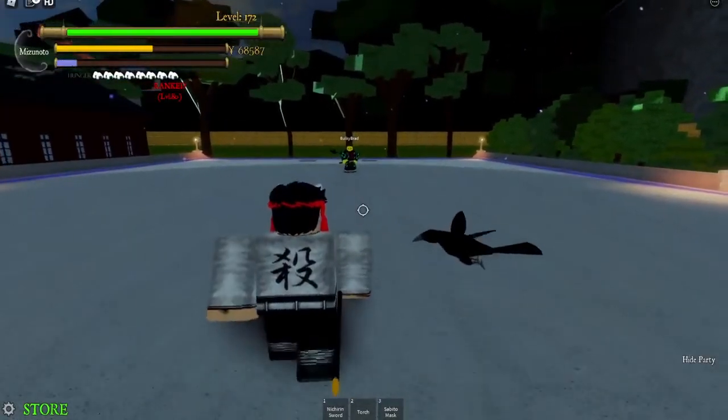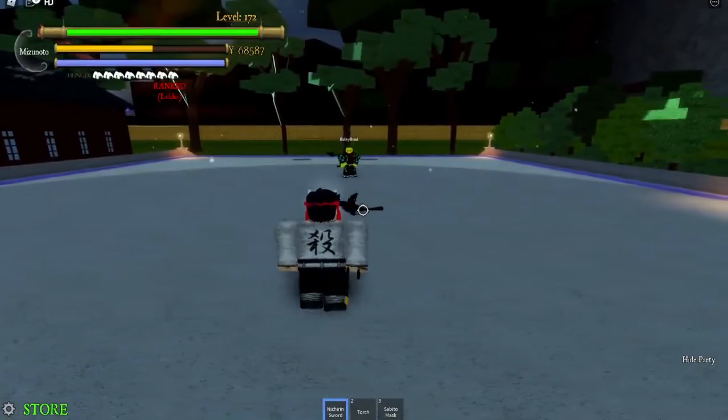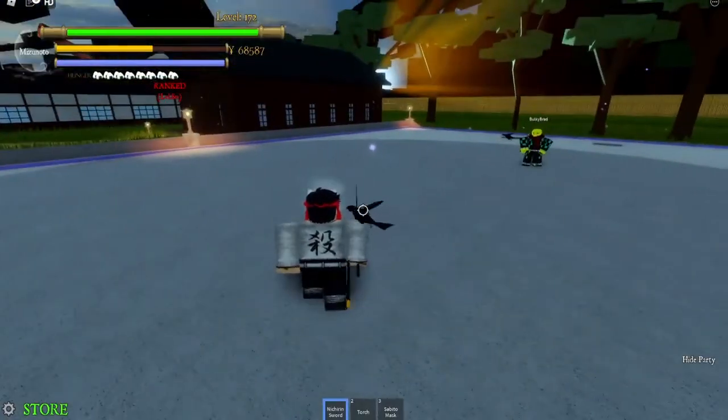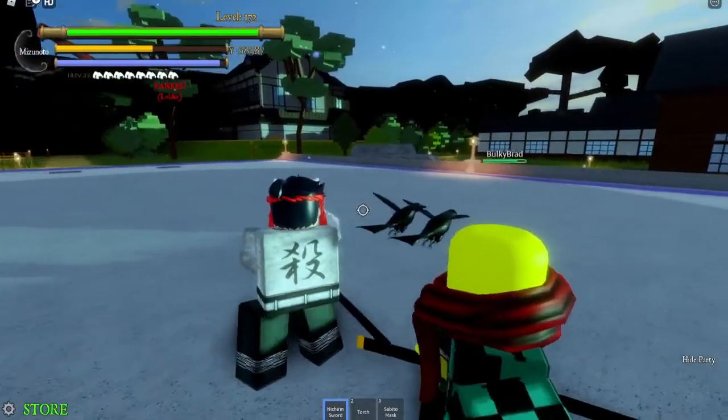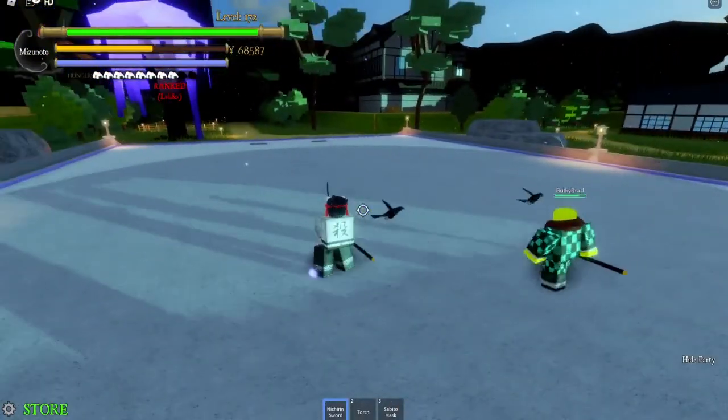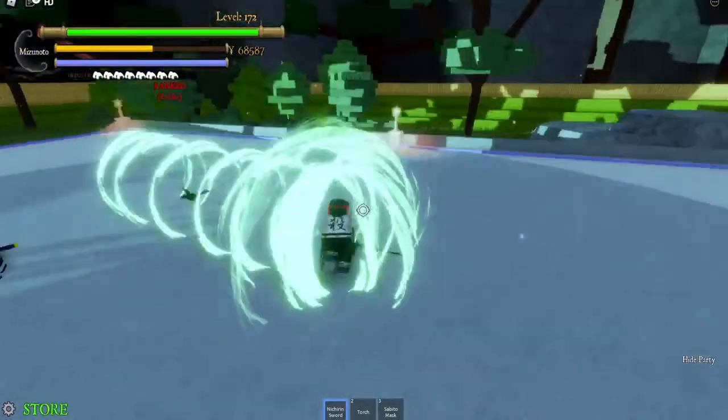Alright guys, for the first move we're gonna be using the E-move. Let's showcase it here on my friend Brad. It's basically a dash attack and it does a good amount of damage. See? It does quite a bit of damage to him — your character kinda spins around in a circle. It looks really cool as well.